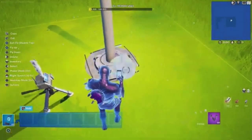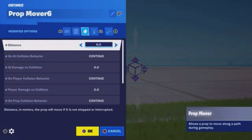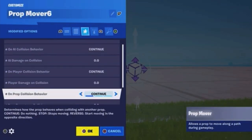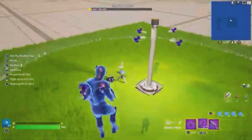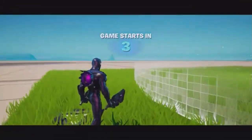For the prop movers, just copy these settings right here and make sure to put the prop mover on each one of those little pieces. Channels can be whatever you want again, and this is what it looks like — the same as the beginning of the video.